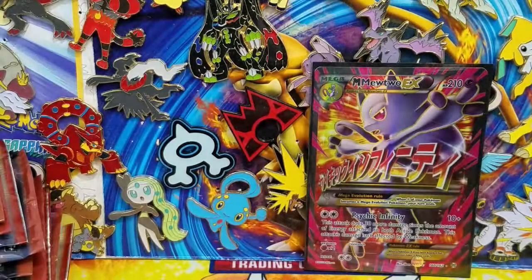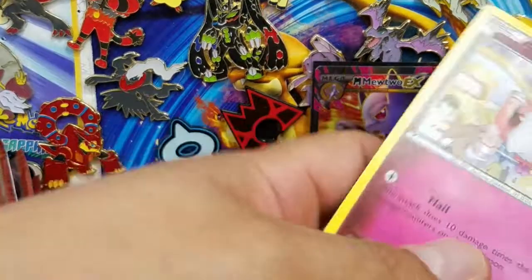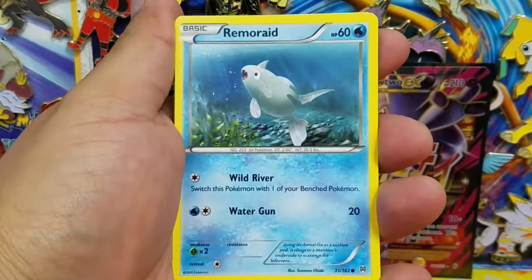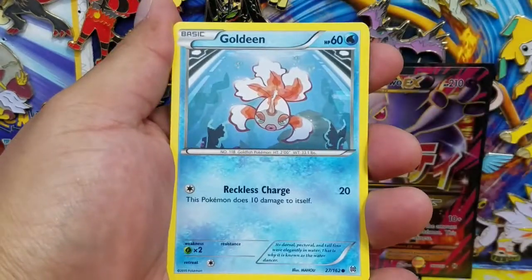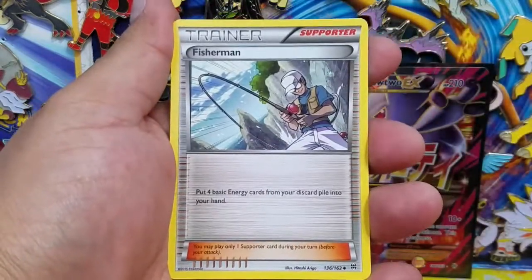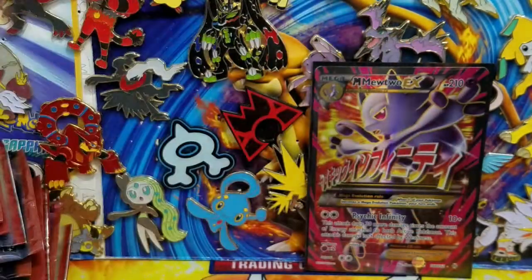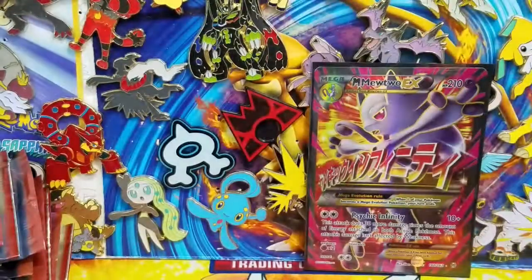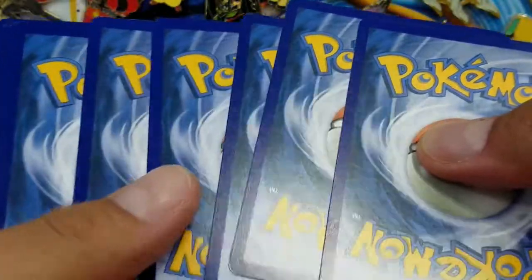Oops, I just dropped everything - sorry guys, technical difficulties. Let's try this one more time. Here's a Spritzee, Remoraid, Axew, Woobat, Goldeen, Snorlax, Stunfisk, a Fisherman, Rolls Reverse Holo Common, and a Mr. Mime Regular Rare. Don't get me wrong, there are a bunch of good cards coming out of Burning Shadows, but the Charizard and that Mewtwo look just amazing - very beautiful looking cards.